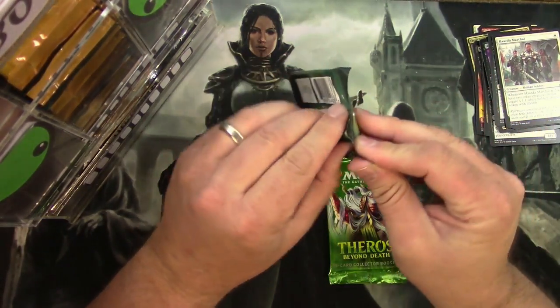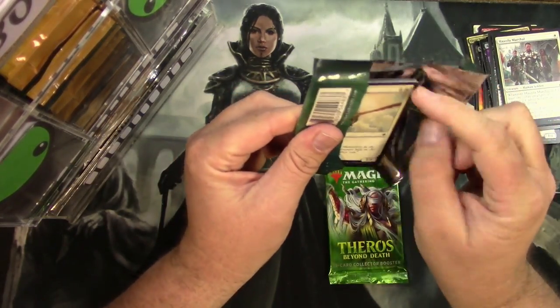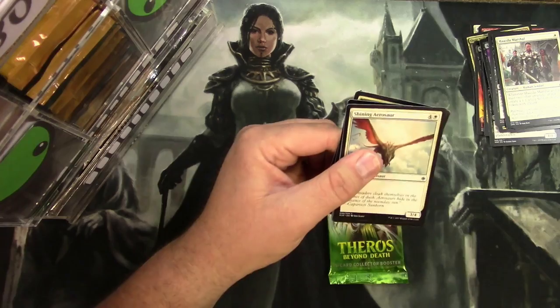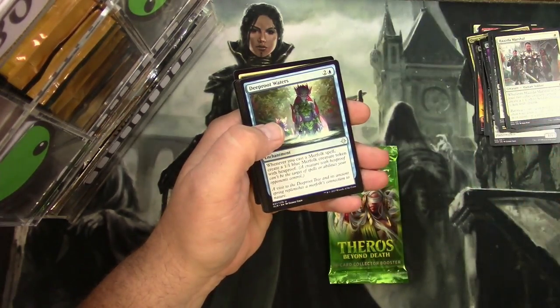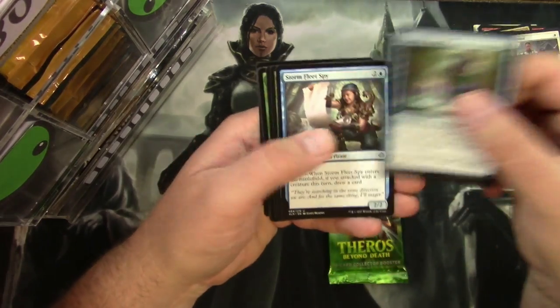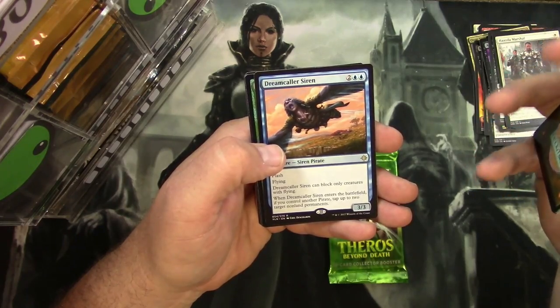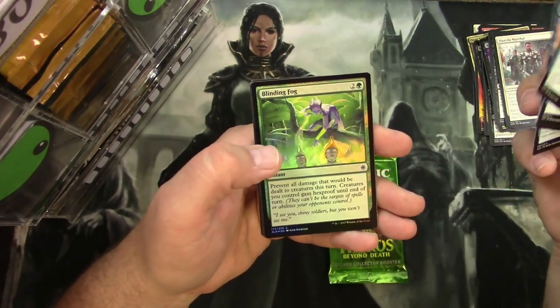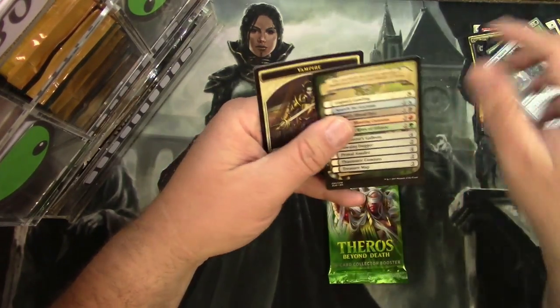Ixalan: Deep-Root Waters, Storm Fleet Spy, Drover of the Mighty, and a Dreamcaller Siren. And also a Foil Blinding Fog — looks cool in foil.